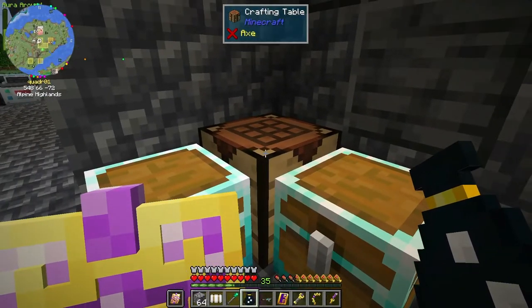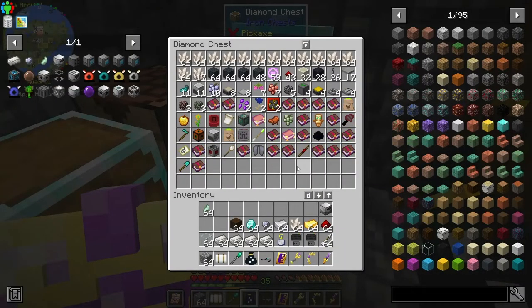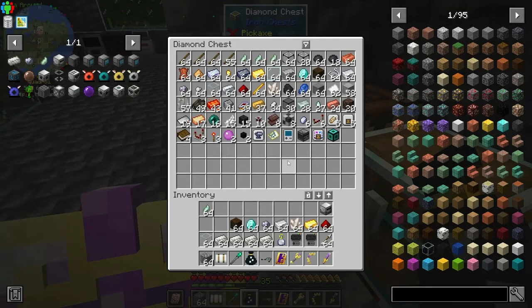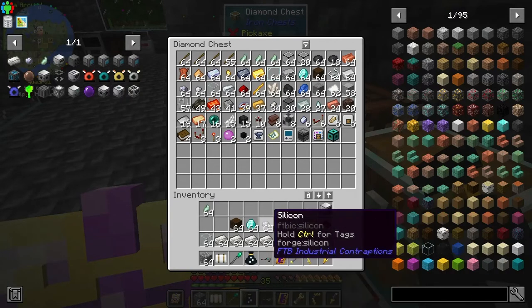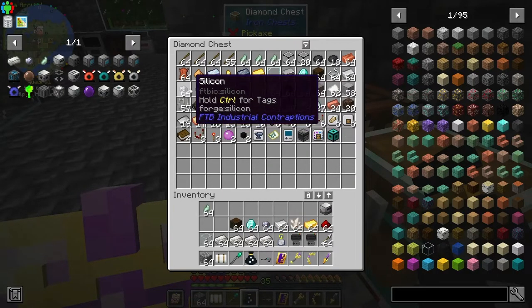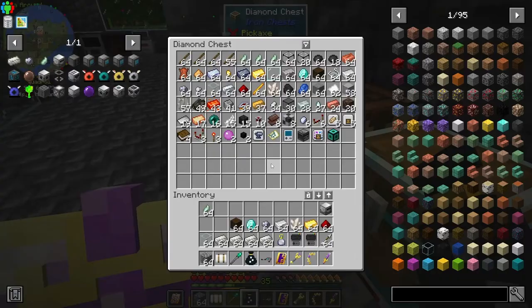I tried putting a Tinker's workbench here but it kept seeing this chest instead of the one I wanted, so it's not working because I need a specific chest to be seen and I didn't feel like messing with it. I also went ahead and smelted four stacks of silicon - it sorted into the industrial contractions chest and it's stocking a stack in there for me. The quartz-enriched iron and processor binding I'll just throw in there.